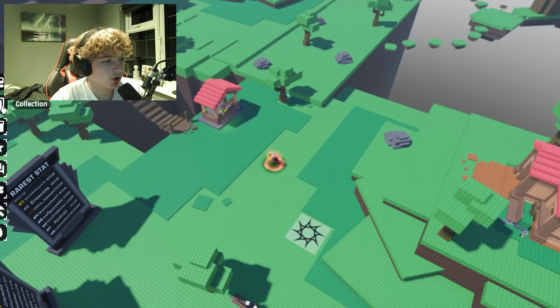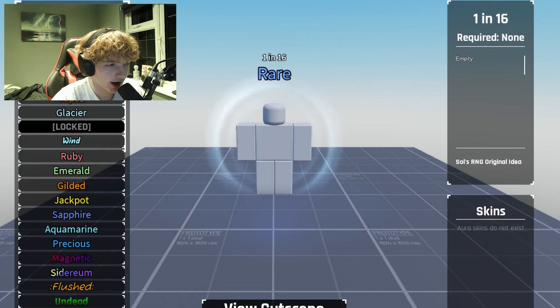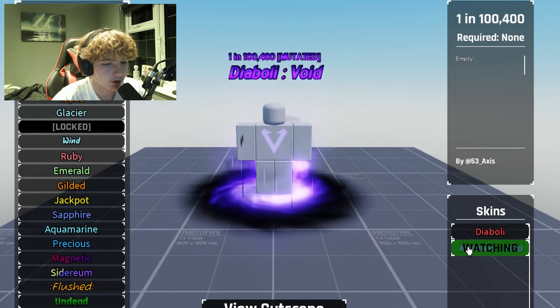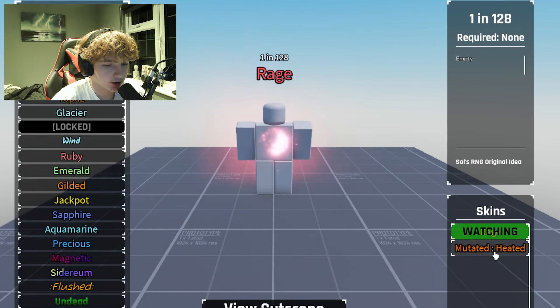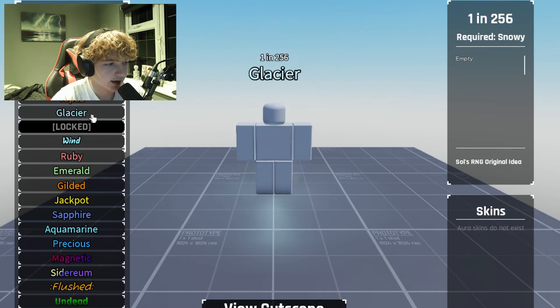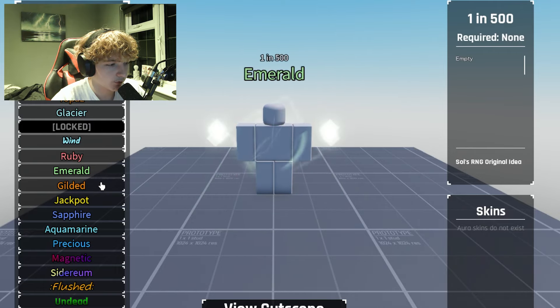Starting with the collection: I've got the natural, the rare, the divinus, the diablo, the mutated void version, crystallized, rage, mutated, glacier, topaz, wind, and ruby.